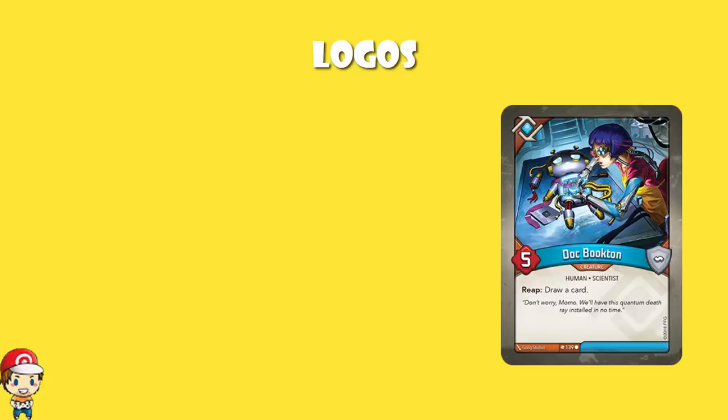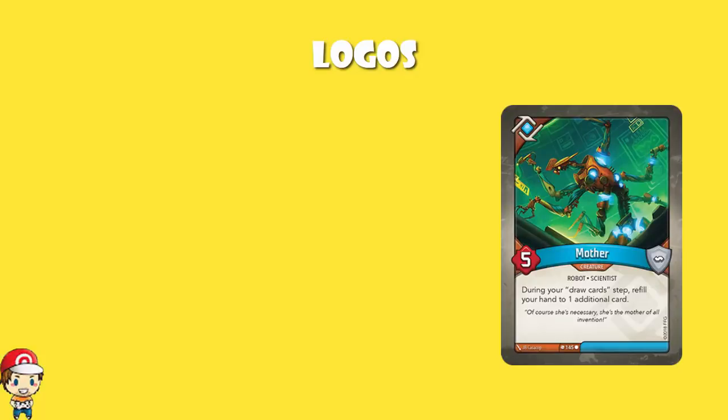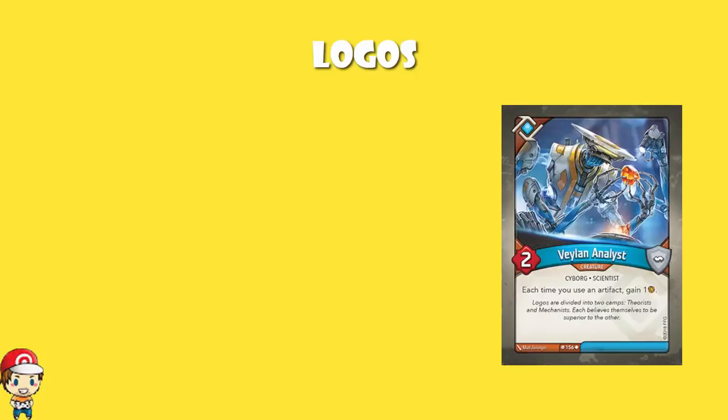There are two copies of Dr. Esco Terror that gains you one Ember for each forged key your opponent has — it gets really good when your opponent's about to win the game, giving you two Ember when they've forged two keys, though I don't think it's the strongest card in the deck. One copy of Mother, which you always want in any Logos deck, because during your draw hand step you refill your hand to one additional card — that gives you a phenomenal advantage. And there's a copy of Titan Mechanic: when it's on the flank, each key costs minus one Ember — pretty great, depending on who's using it. And Vaylin Analyst: each time you use an artifact, you gain an Ember.